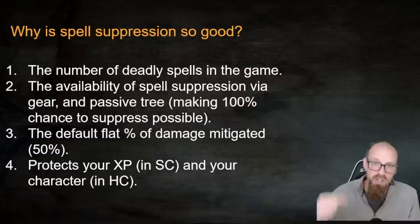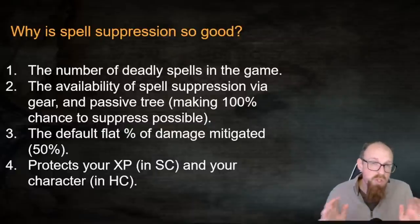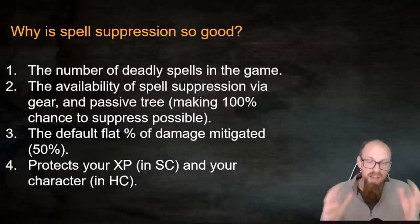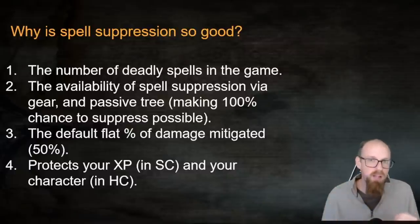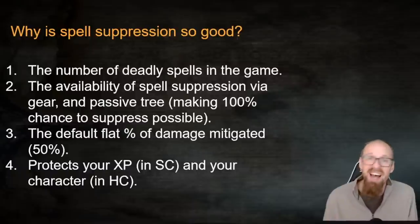A fourth reason Spell Suppression is so good is the consequence of all the others: it keeps your character alive. In Softcore you stack experience and keep progressing; in Hardcore you don't lose items or get sent to Standard. I'm almost at the point of saying: get your elemental resistances up, then get Spell Suppression — it's that close to being hand-in-hand. At first I thought it was a nice-to-have, but now it's grown in my mind to potentially being the first or second layer of defense I'd recommend outside of capped elemental resistances.